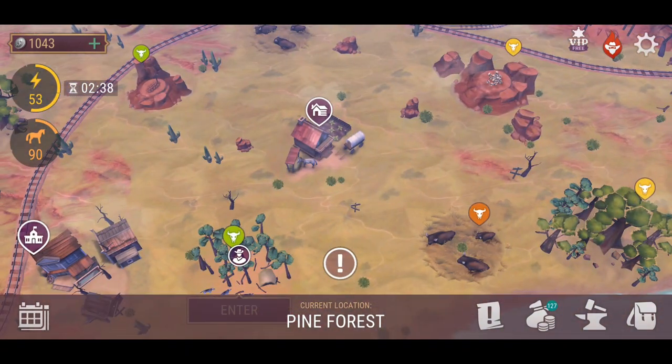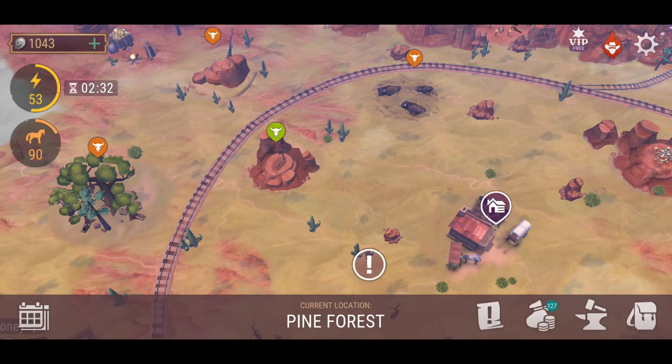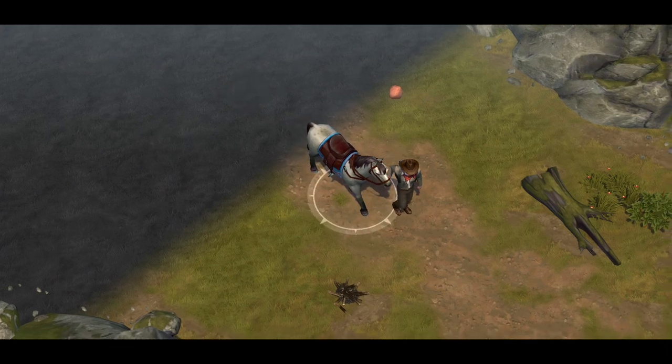They'll probably start with green zones first, move into yellow, orange, then obviously red. Or if they've got a full timeline planned, maybe it'll come in one major update — who knows? To do just one zone, whether it's one map style or a couple of variations, it would take quite some time to get fully implemented into the game. But that's just my opinion.